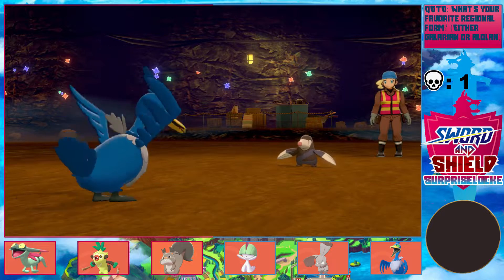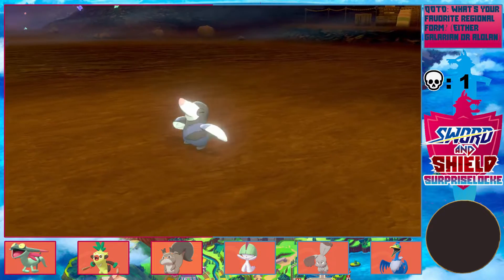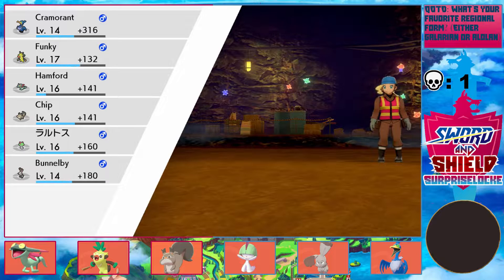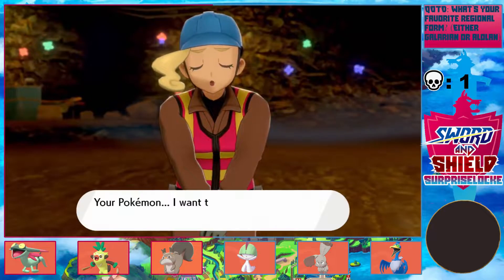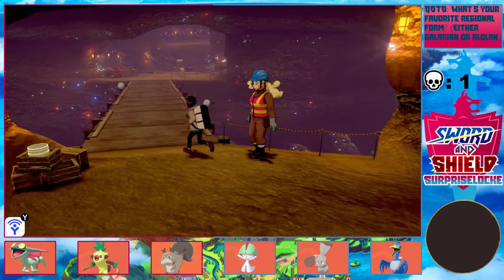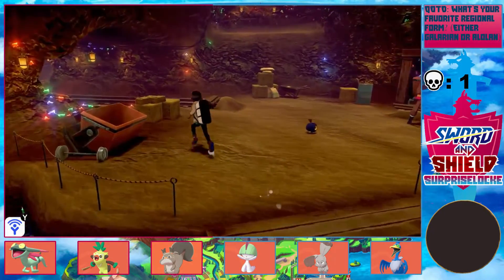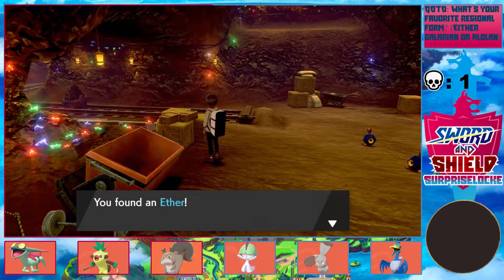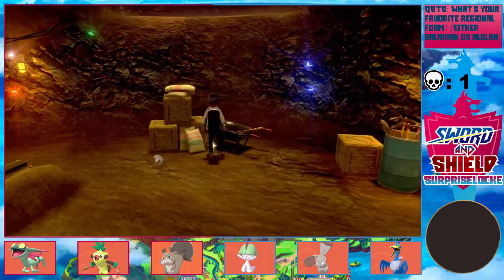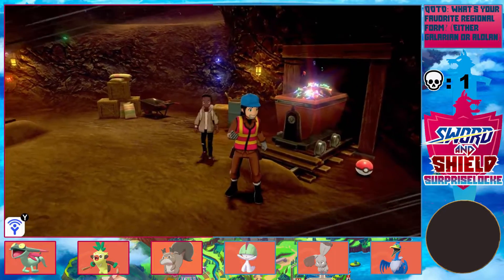The problem with using Swallow is, yeah, it heals you, but not by that much. You'd have to Stockpile at least twice for it to heal half health — I think it's 25% of your health per Stockpile you have. And if you do that, you lose your Stockpiles. You'd be better off just Stockpiling three times and using Rest, because that would take fewer turns to set up. If you Swallow, you lose your Stockpile bonuses and then have to Stockpile again at least twice to get half your health back. Just teach it Rest and Stockpile — way better.